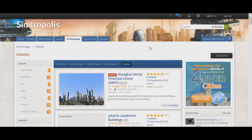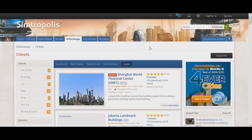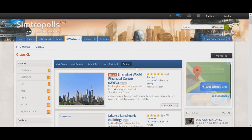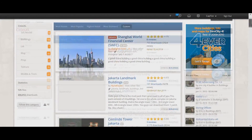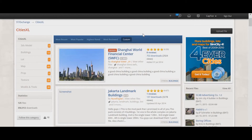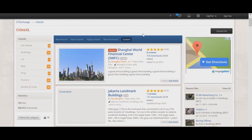Here we are on the Centropolis forum CitiesXL main mod page. The first file you see is Shanghai World Financial Center — marked as broken, not a good sign. Anyway, in total, Centropolis has 125 files for CitiesXL: 13 of them are buildings, 38 are regular mods, and there are 44 maps. I'm going to show you how to install all of them, so let's get started.